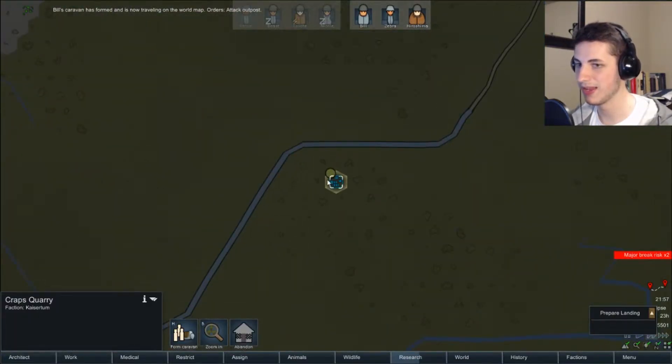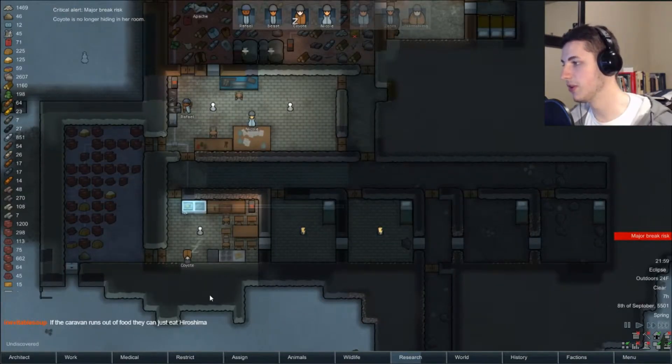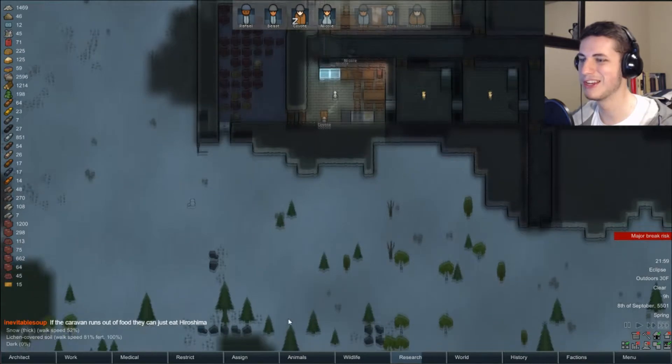Look, there's the caravan. See ya. If the caravan runs out of food, they can just eat Hiroshima. Sounds like a good plan — they actually probably could, yeah.